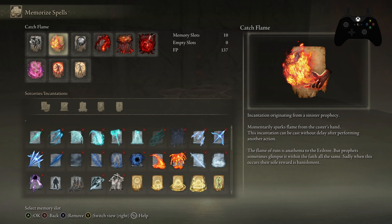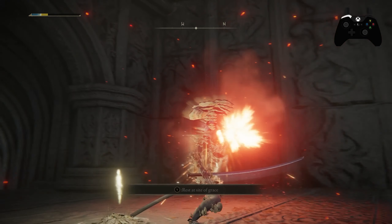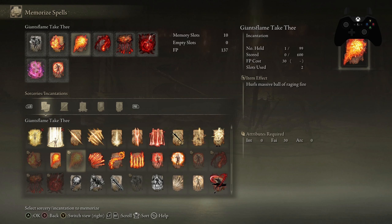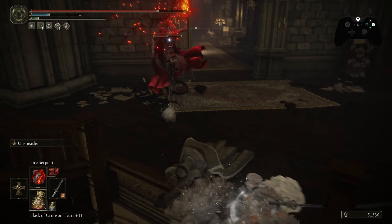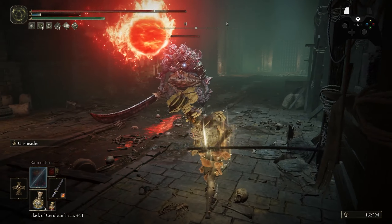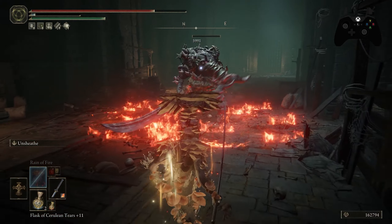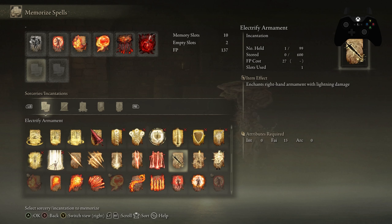The first staple spell for a fire build is Catch Flame — it gives you a burst of damage and you can spam it for crazy DPS, just like the Slicer. The second staple is some kind of fireball; Giant's Flame Take Thee is the best because it's a big ball, explodes on impact, and knocks enemies down. Then there's Flame of the Fell God — this is top-tier because it has a delayed onset, which gives me time to do other attacks and makes it irreplaceable for combos, even if it's sometimes tough to land.